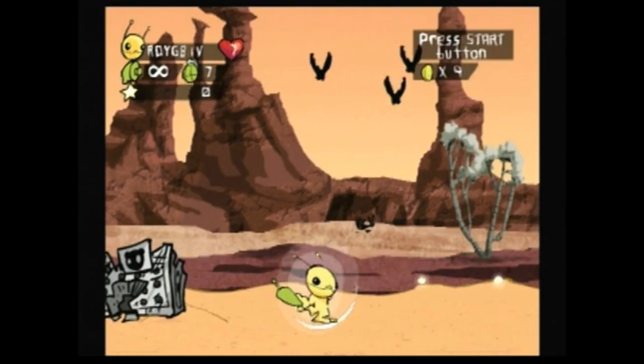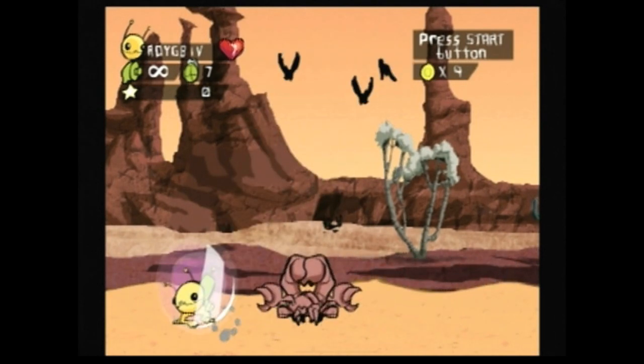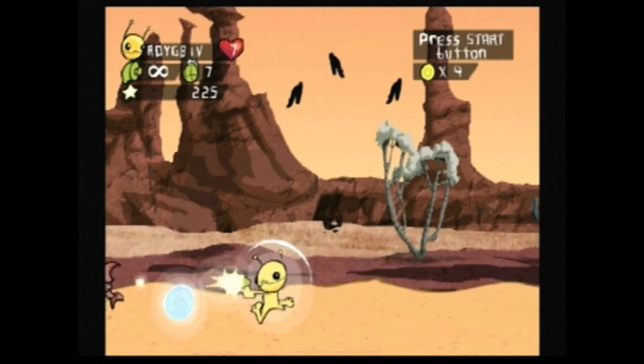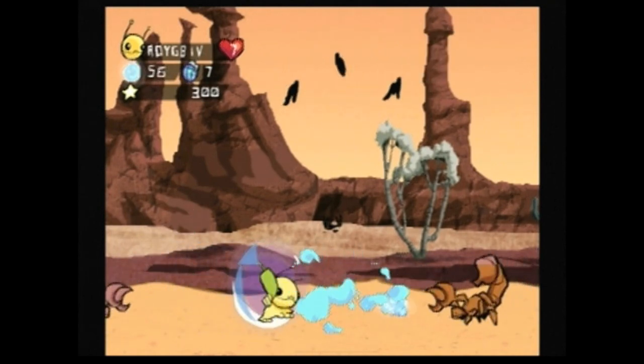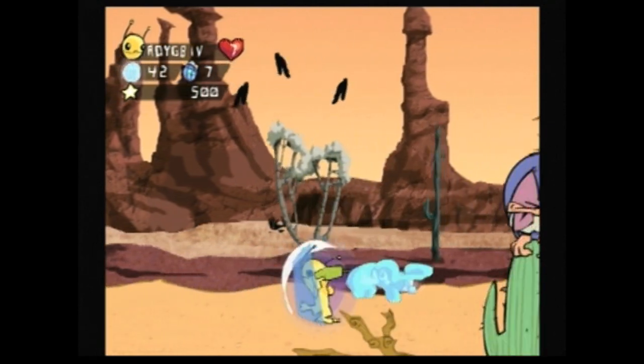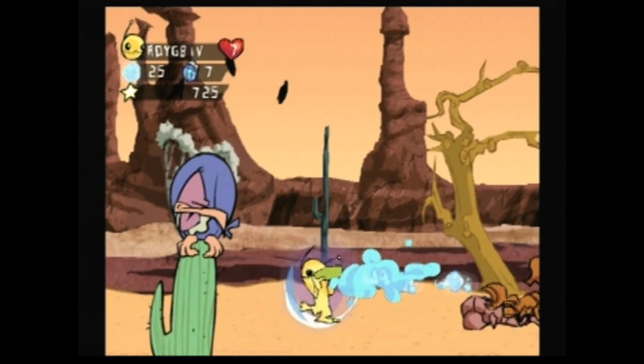Like some great old school games, all you have to know is the two basic rules of video games: shoot anything that is not you and move to the right. Waves of enemies will come at you and you will shoot them with your alien ray gun as you move to the right. Throw in a couple of challenging bosses and you got yourself a game.